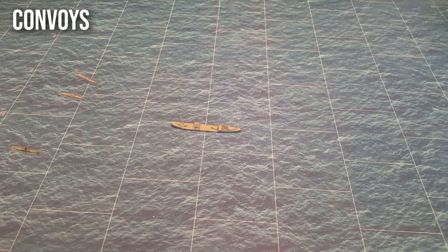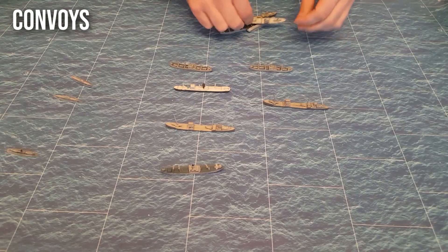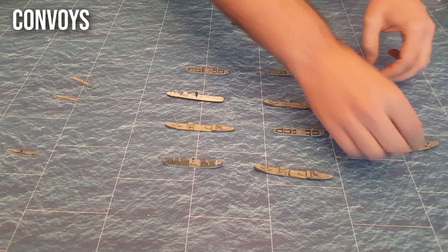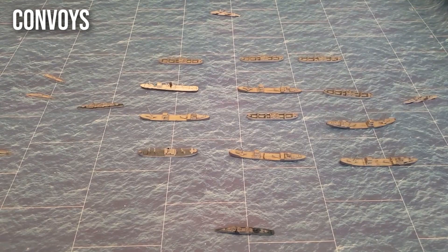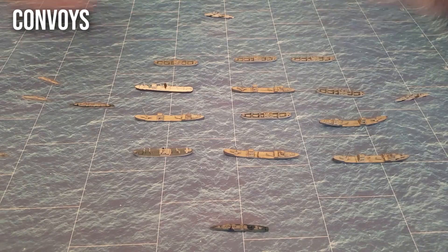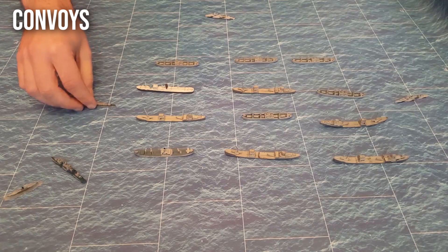The convoy system came about where you group all your merchant ships into neat rows and surround them with a screen of destroyer escorts. There aren't enough destroyers to individually escort every merchant ship, so you group them together in a block and surround them. That way, if a lone submarine attacks, whichever destroyer detects it can respond, and the convoy can reroute in a different direction to avoid it entirely.